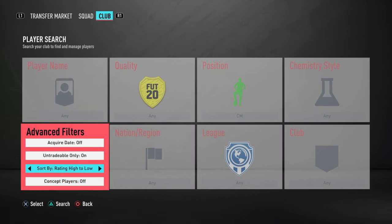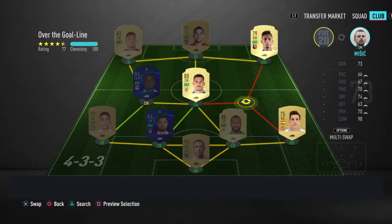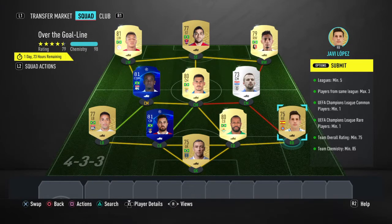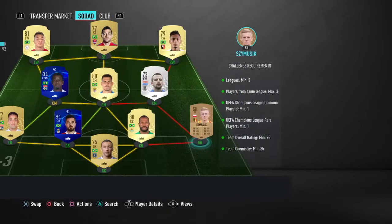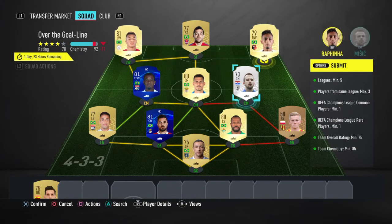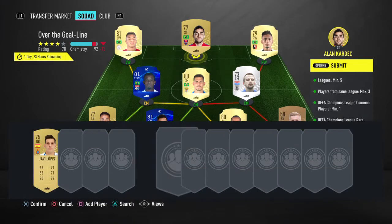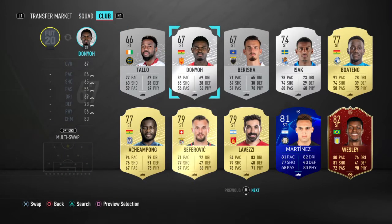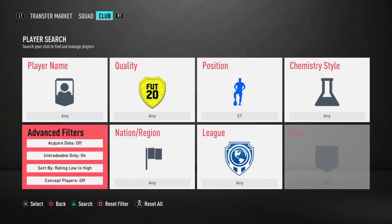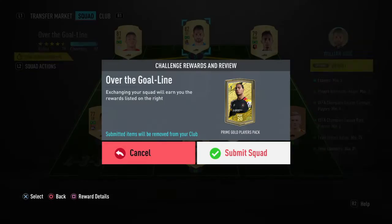Low to high. It's about saving what we can save. You're tradeable, untradable. You're tradeable. Let's take you out and put in any striker. Any untradable. Brazilian — William Jose. Don't mind using that. That's what we will submit for a prime gold players pack.